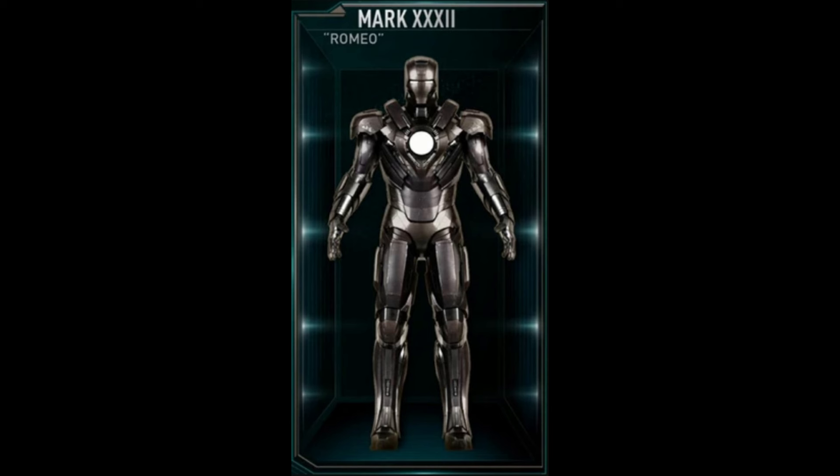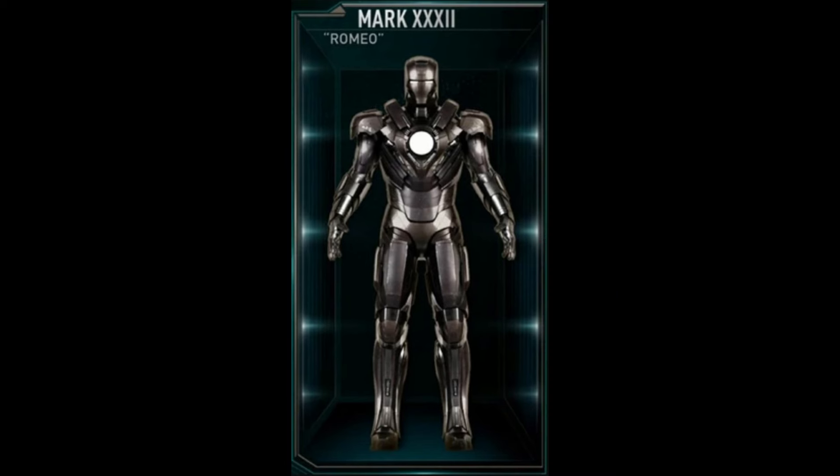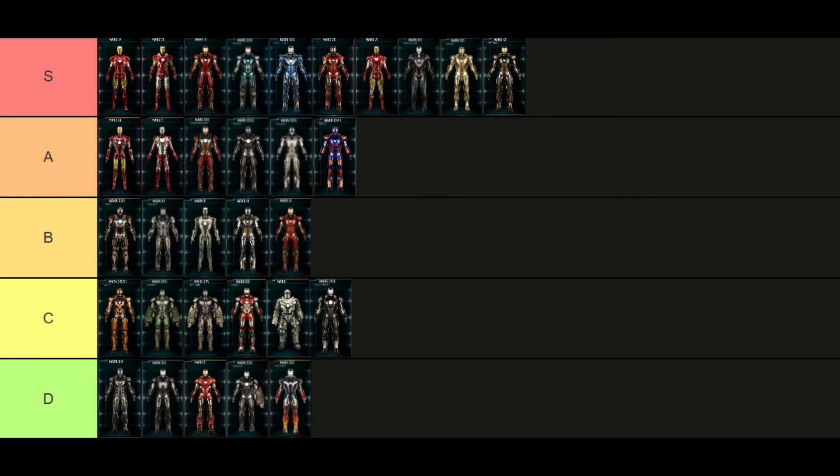The Mark 32, codename Romeo, is one of those suits that's a combination of various different suits — it has the Mark 16 helmet, the Mark 17 repulsor, the Mark 7, and everything else, but with a dark silver and chrome color scheme. It's a really cool looking suit and probably has the best codename too, so this one goes in A tier.